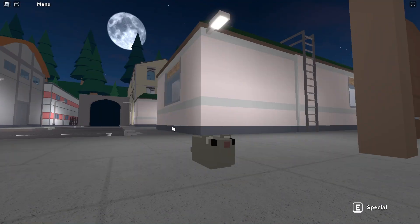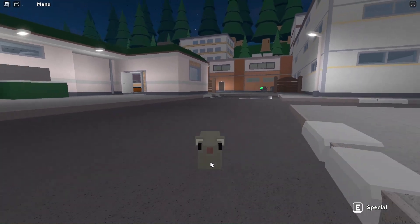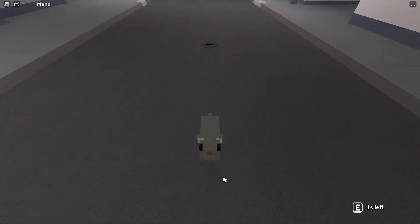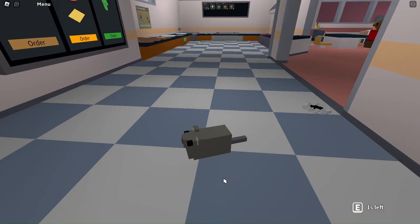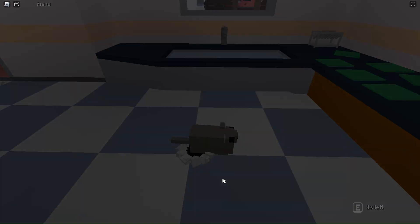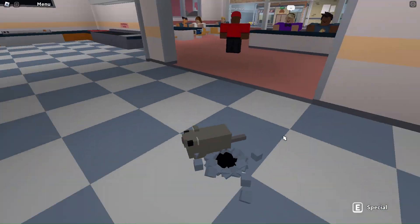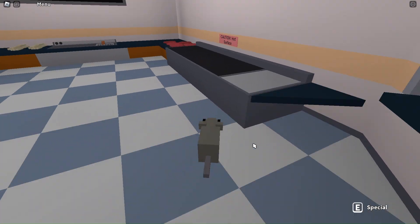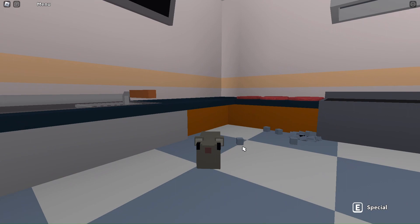This next rat is a fat rat with skinny black eyes, a pink nose, ears tucked in with little white fluffy things, and a gray tail. My special ability is I can dig tunnels — I put one tunnel here, dig another tunnel somewhere else, and I can travel between them. It also corresponds with whatever the floor color is, so different colored particles pop out.